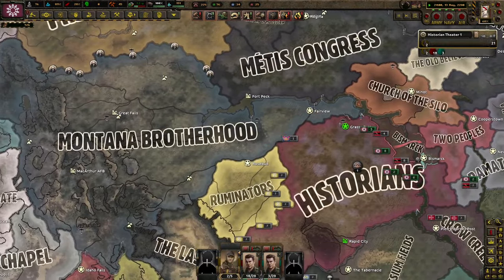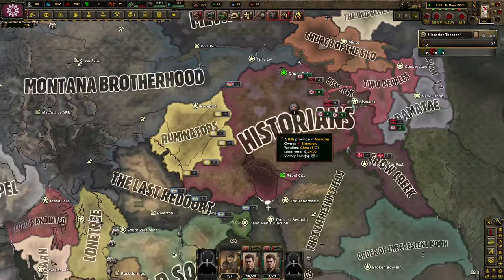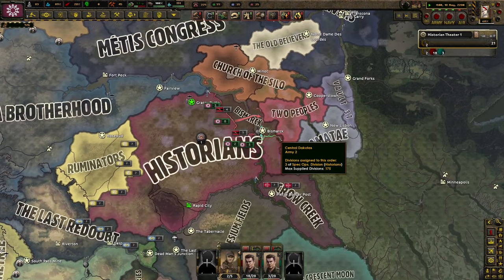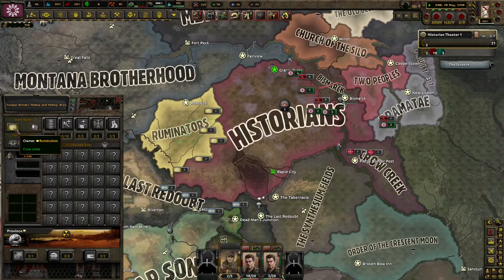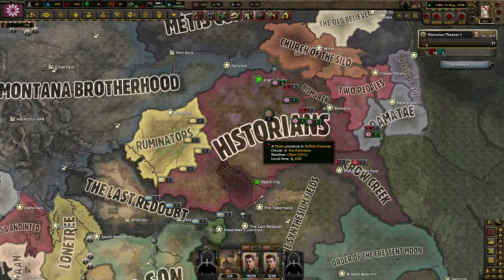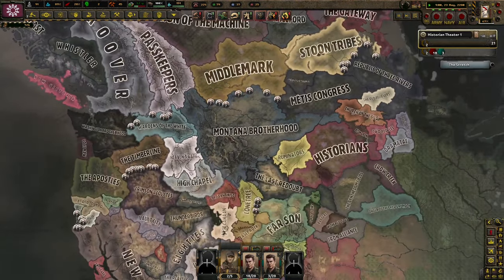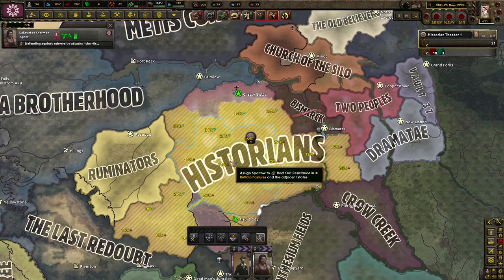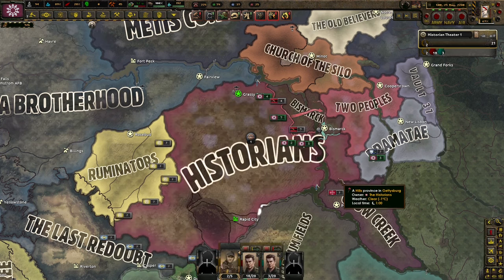The main goal by the next episode is to go to war with the Montana Brotherhood, who's at war with Middlemark. Holy crap, it's going to be even bigger. We've got Rapid City. We'll expand and core as much as we can and make ourselves into a stronger power, because right now we're really struggling. I've already spent like two hours offscreen doing this. If you enjoyed the video, please consider leaving a like, subscribe if you're new, check out my Discord link in the description below, and I will see you tomorrow as we continue struggling as good old Historians. Thanks for watching. Have a tremendous rest of your day.